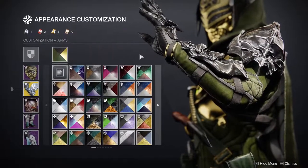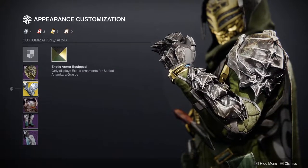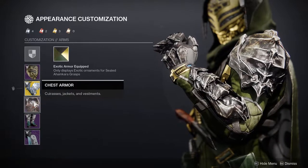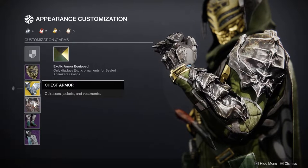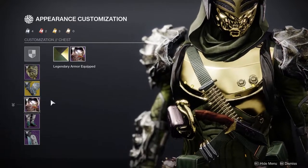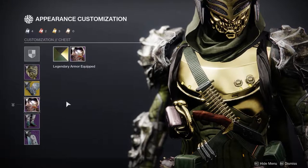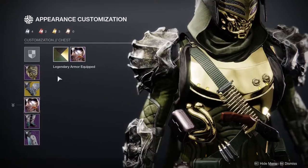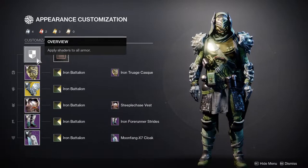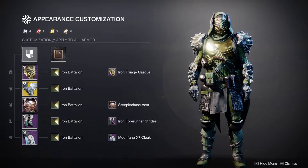For the arms, we're using the Sealed Ahamkara Grasp. I loved these arms in Destiny 1, but I don't like them now because they got nerfed, and they're really hard to transmog around unless you go for a really edgy, almost monster look. For me, I'm all about themed. So when I see something like this, I think of organic armor, monster armor, something like that.